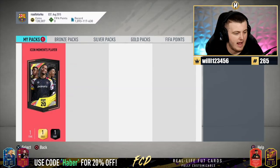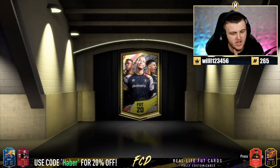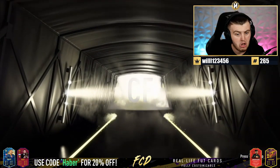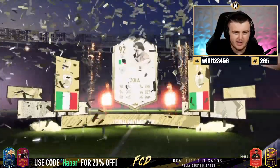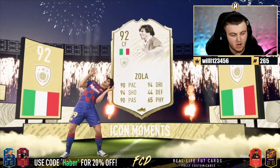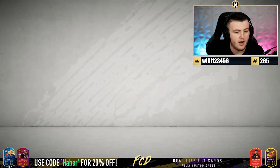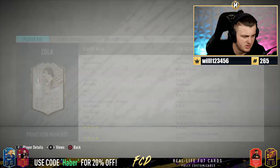We've got a viewer icon moments player now — everyone's getting involved, sending in their clubs. Let's see if it's better than either of mine. Blanc was actually fantastic. This could be really good — it might be Zola though. It is Zola! I thought that might have been Del Piero or Baggio. Zola's not bad — if you still play the game he'd be an incredible super sub. Moments Baggio is available too, that's pretty decent.